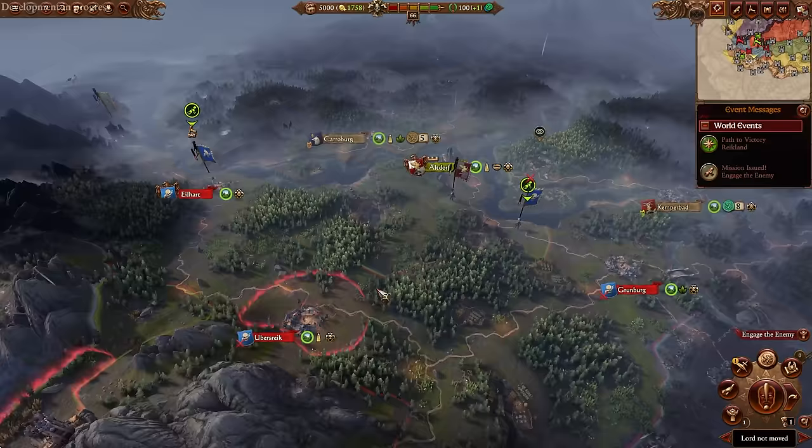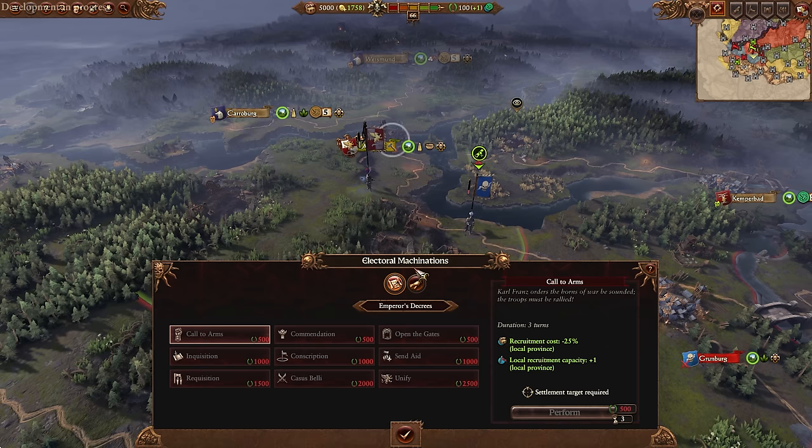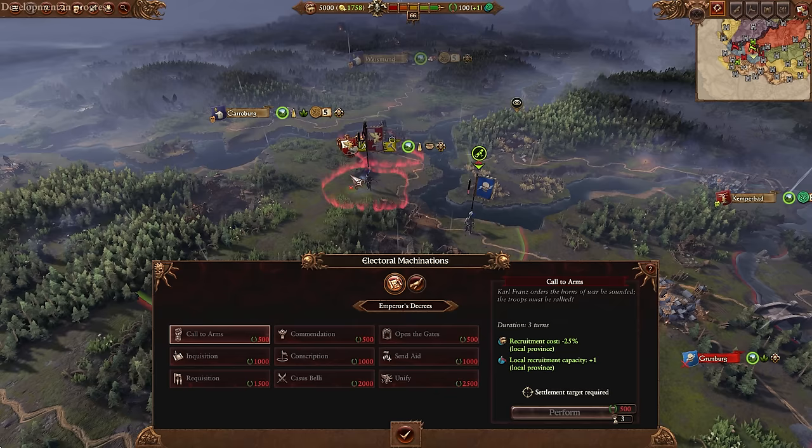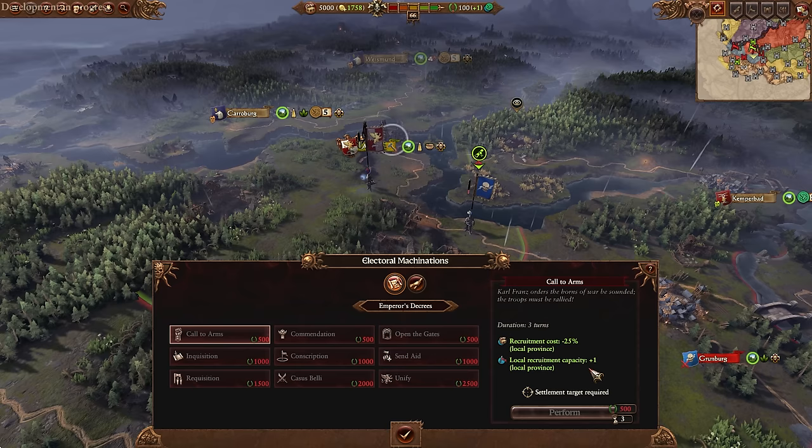You do have Helmgart, which I believe is different than it used to be. They've also added an Electoral Machinations tab where we have Emperor's Decrees — things we can now spend our prestige on. This should make prestige useful throughout the game, giving more recruitment capacity and reducing cost, among other things.